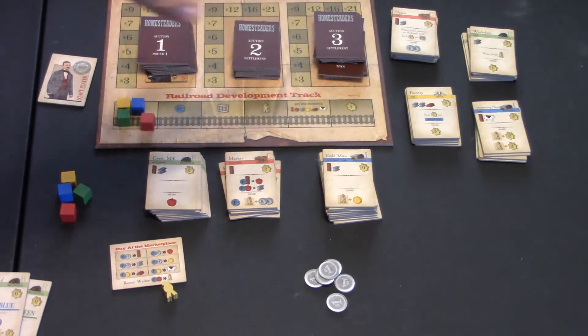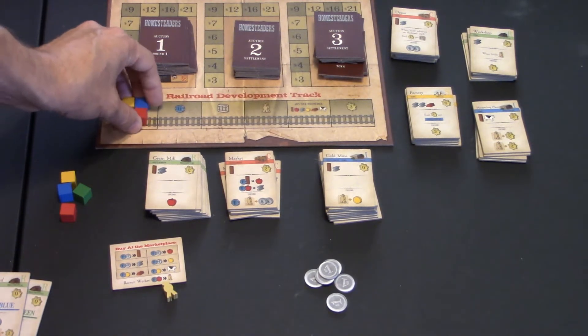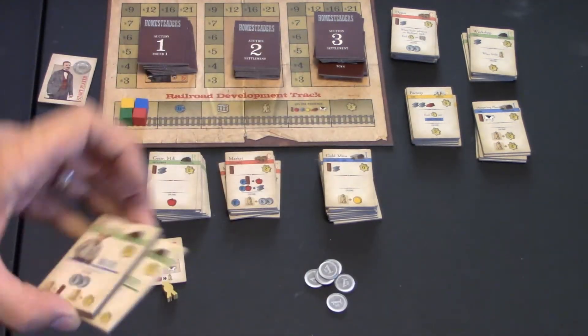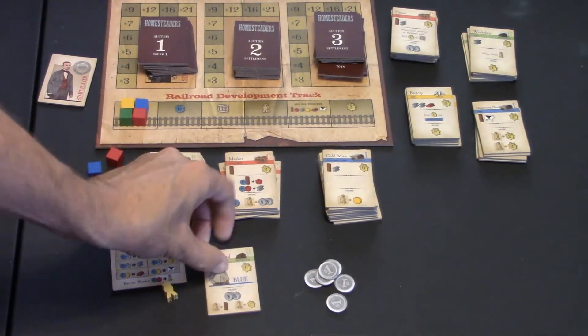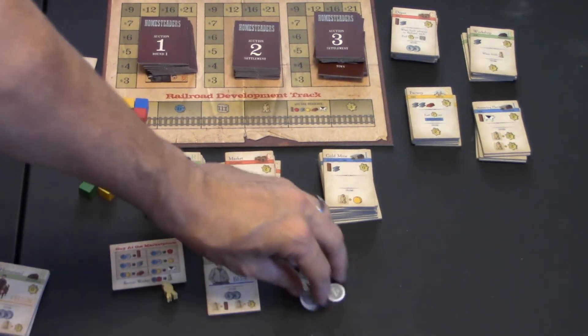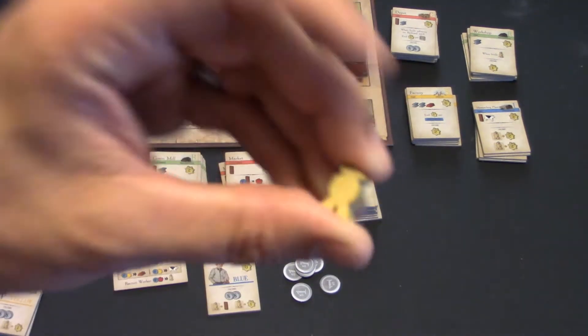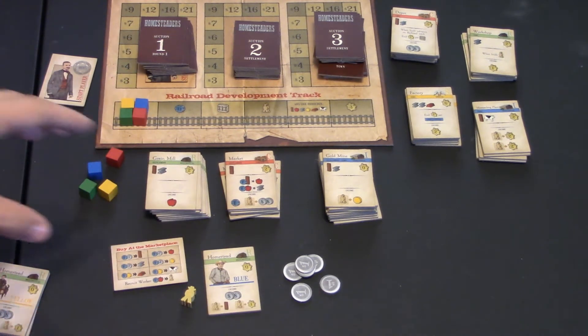Each player is going to have cubes placed on the development track, a cube of their own color, and a homestead of their own color. Let's say I'm playing as blue — they'll also start off with six coins. And you also get a little cowboy, because you're going to be doing a little bit of worker placement.